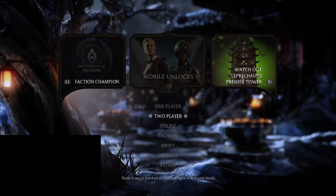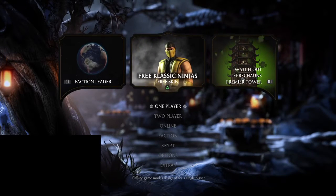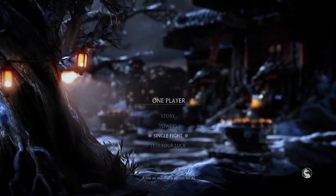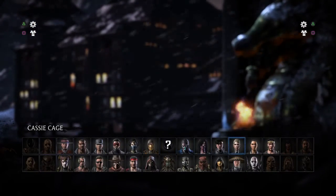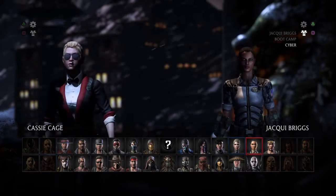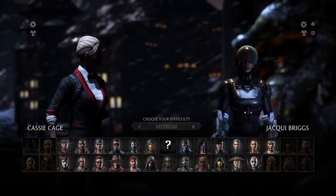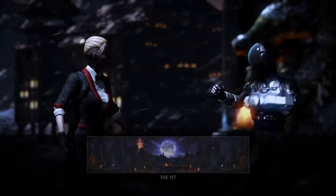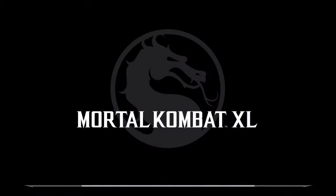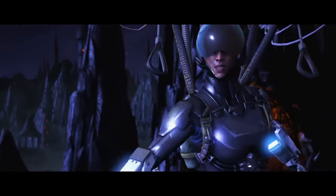You'll need to have Cassie Cage and Jacqui Briggs in the mobile game. If you want to unlock them quickly, all you have to do is play as Cassie Cage and perform stage fatalities on Jacqui Briggs, and you'll get the same ones at the same time. It won't take you long — probably about five minutes, because there are three maps that have stage fatalities.